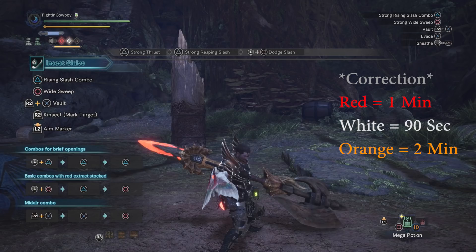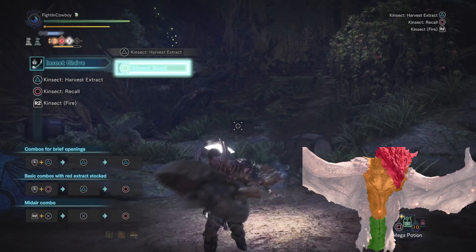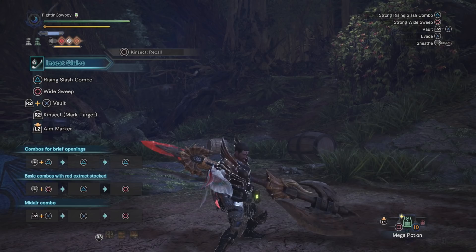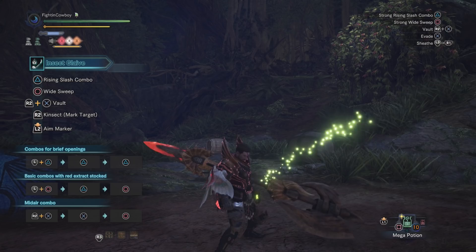Every time you grab a buff it lasts for one minute. When red is about to run out, pulling in the third buff — orange, from the monster's body — resets the duration of all three buffs to one minute. So ideally in combat, get red and white right at the start, let that go for about a minute, then snatch up orange to extend uptime to close to two minutes.